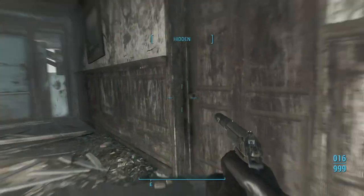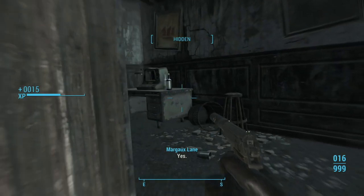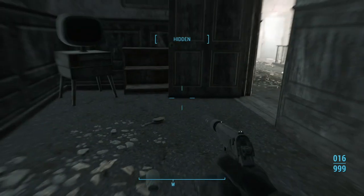So that key we got unlocks this door here — the metal one, not this one that I'm picking. Obviously, because if it did I wouldn't have to be picking it. Who are you gonna call?